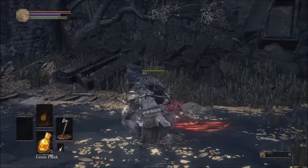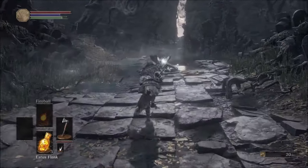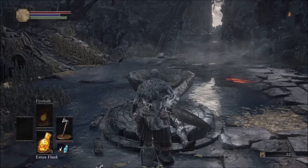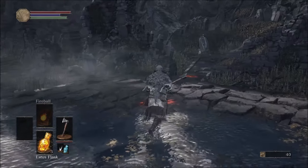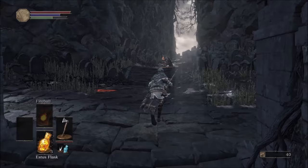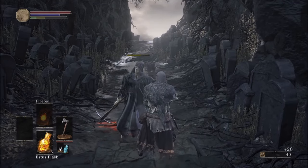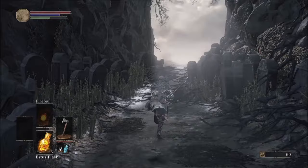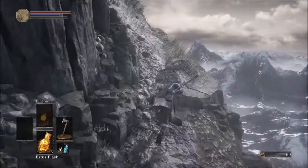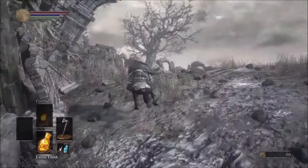To determine which weapon class I use, I will use a random number generator website to spin a wheel after each boss. The reason I spin immediately after each boss is so there is no way for me to plan at all until I actually get my hands on a weapon. This keeps it interesting and adds more of a challenge. If I can't access a weapon class due to game progression, I'll spin again until I get one that I can access. That didn't happen more than maybe once or twice in the playthrough.